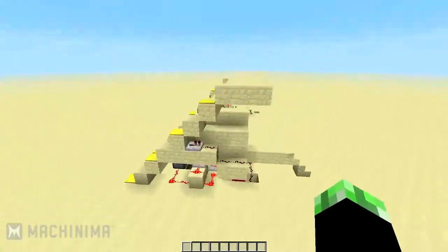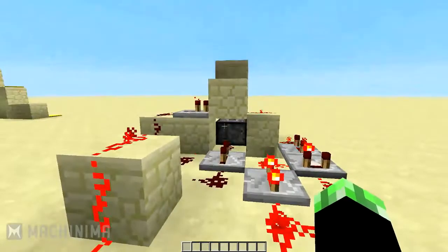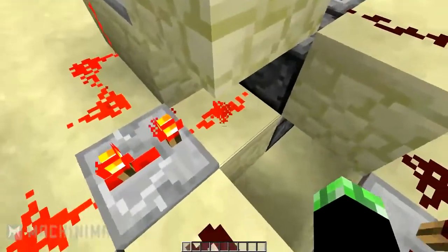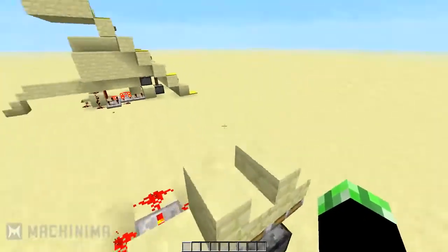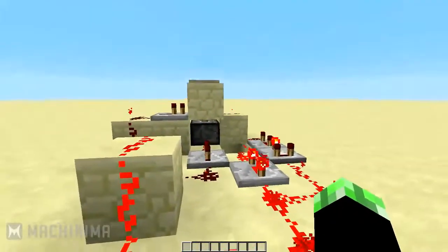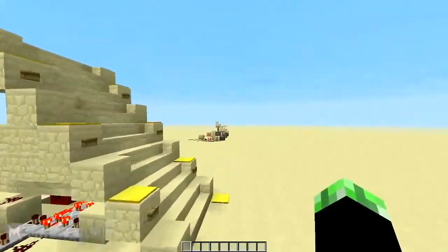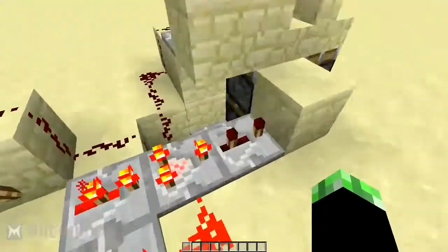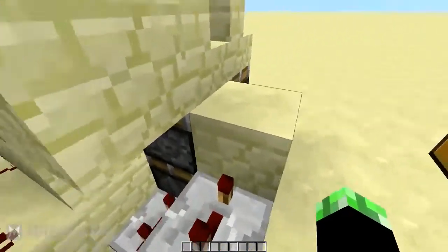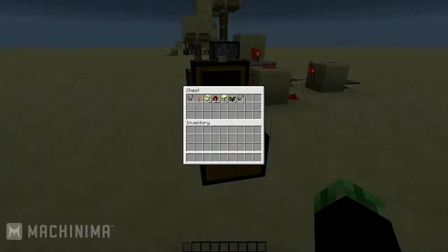I will warn you that the one downfall of Mach 1 is that it does have a little glitch — this piece of redstone sometimes does not power this block, and that is due to location. It happens very rarely so you're probably not going to run into that problem, but you might. That's why I made Mach 2. It has to do with the quasi powering of blocks. So now let's get started with the build guide.